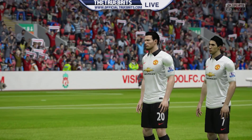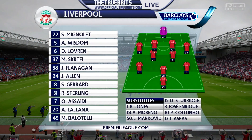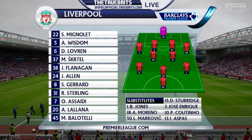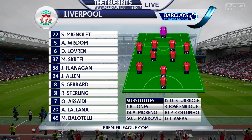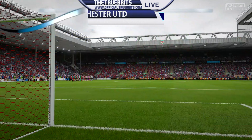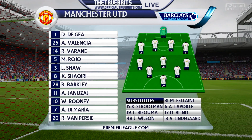Robin van Persie will get more of a start now with Edinson Cavani out for three months. Liverpool playing a 4-2-3-1 with Balotelli the lone man up top, Lallana sitting just behind, with Assaidi and Raheem Sterling on the wings. For Louis van Gaal, playing a 4-3-2-1 today — Van Persie up top with Di Maria, Rooney sitting just behind, and Januzaj, Barkley and Shaqiri in midfield.